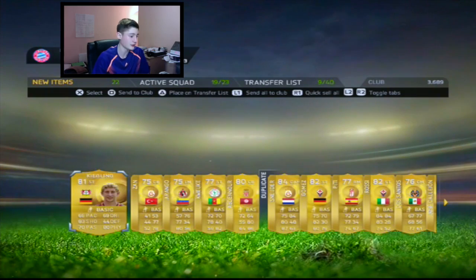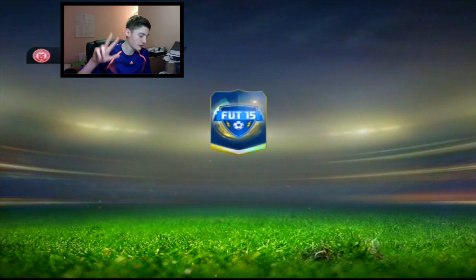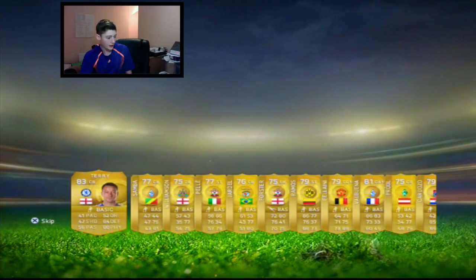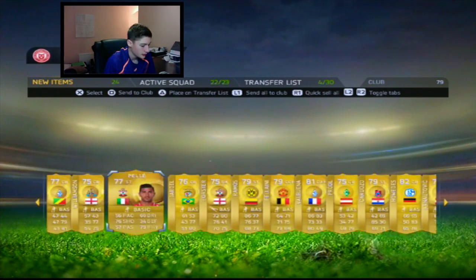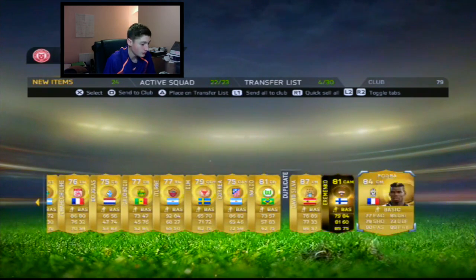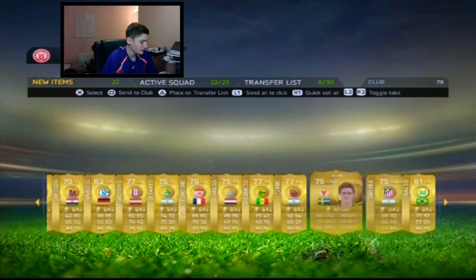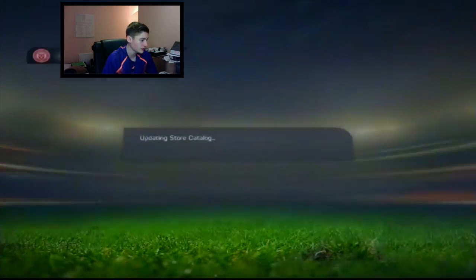We're going to jump over onto another account, hopefully we can have some more luck. Second account, 100k pack number three — turning around straight away, I don't even want to see it. We got Pogba, an inform, and David Silva — who isn't worth anything. But you know what, that was a decent pack, better than anything else we've had so far.